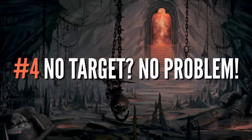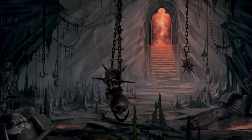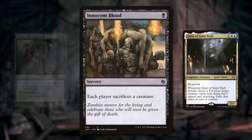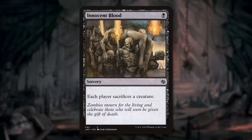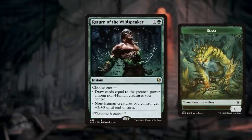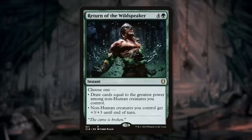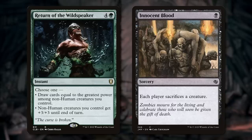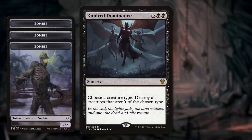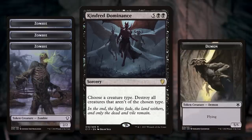Number four: No target? No problem. One of the easiest ways to break symmetry is to play a card that doesn't have a target at all when only your opponent is hurt by it. Take Innocent Blood, for example — you don't need a creature in play to cast this. You just cast it and each player sacrifices a creature whether they have one or not. Many cards help keep their effects safe this way. For example, Return of the Wildspeaker is a card where you'll always draw equal to your highest power among non-human creatures. It doesn't target, so even if they kill your 5/5 in response, a remaining 3/3 beast will still net you three cards. It's worth noting too that some spells that work this way have you choose something on resolution — so you don't need to pick until everybody is ready for the spell to resolve. For example, with Kindred Dominance, you don't choose the type until the spell resolves. So if you control three zombies and two demons and they kill one of your demons in response, maybe you want to choose zombies now.